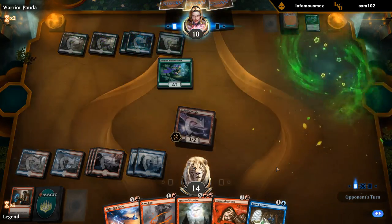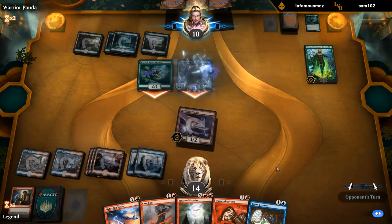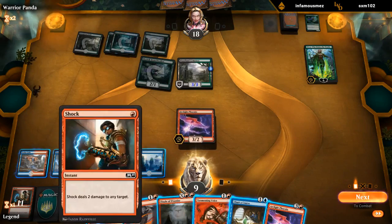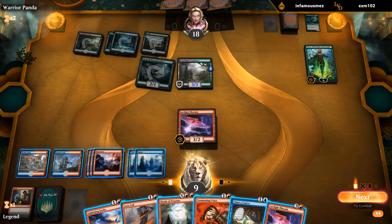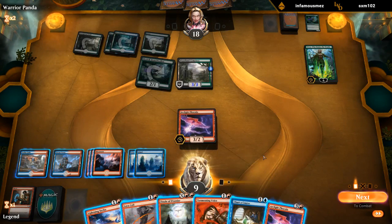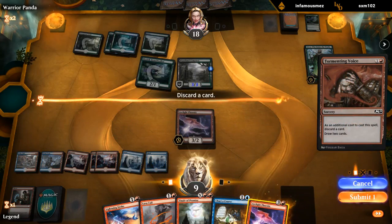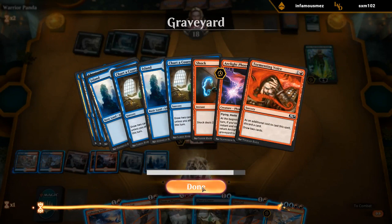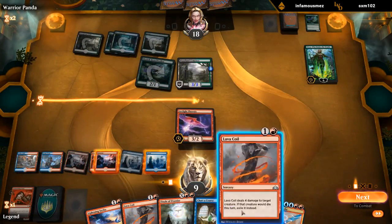I'm comfortable racing here since we've got so much burn between Lightning Strike, Finale getting back Shock and Lightning Strike. There's a Phoenix — in the graveyard we have Shock and Tormenting Voice, so four mana for Finale leaves two mana out of hand plus maybe two more if we draw a land with Voice or Chart a Course. Tormenting Voice first discarding Phoenix. No lands. We don't have to Finale necessarily — can just cast three spells: Lava Coil the lands, then Lightning Strike their face.